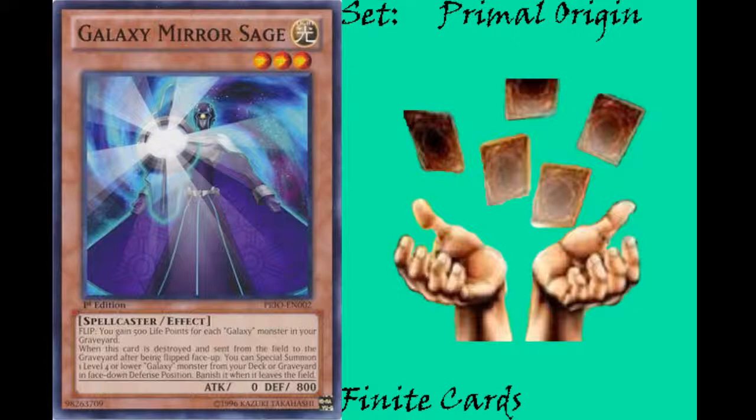We're going to start off with Galaxy Mirror Sage, who is a level 3 light spellcaster effect monster with 0 attack and 800 defense. Its effect is flip: gain 500 life points for each galaxy monster in your graveyard. After this card is flipped face up, when it is destroyed and sent to the graveyard, you can special summon one level 4 or lower galaxy monster from your deck or graveyard in face-down defense position. If you do, banish it when it leaves the field.